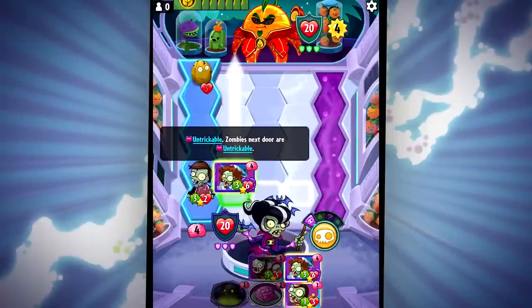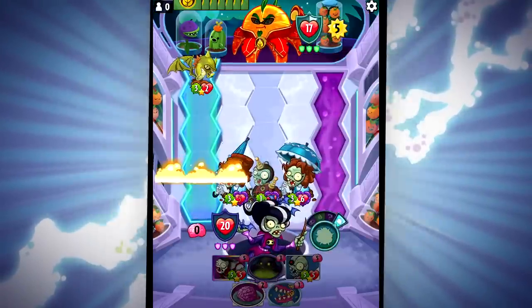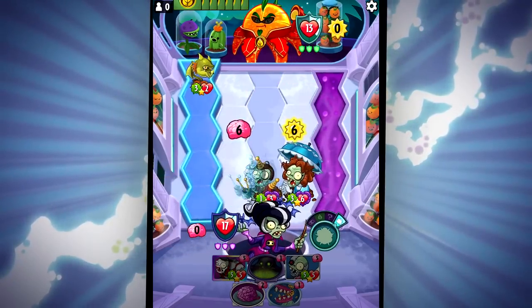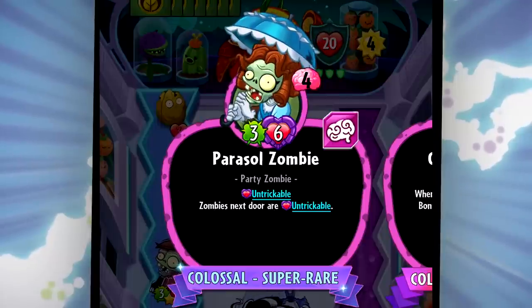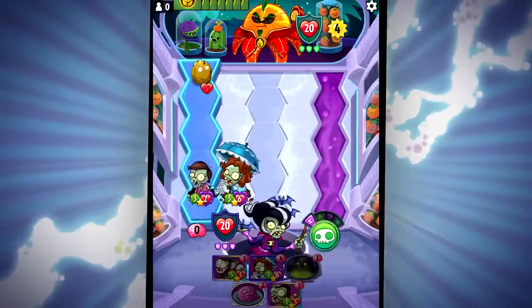The third and final new keyword of Colossal Fossils is Untrickable. Untrickable cards are completely unaffected by your opponent's tricks. Fortunately, you can still play your own tricks on these cards to power them up. Parasol Zombie is Untrickable herself, and she also makes zombies next door Untrickable, allowing you to protect your key zombies.